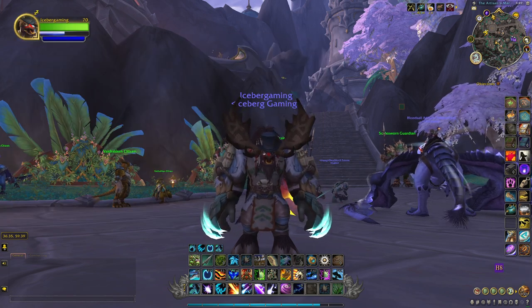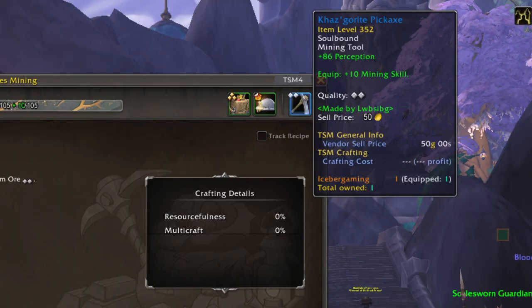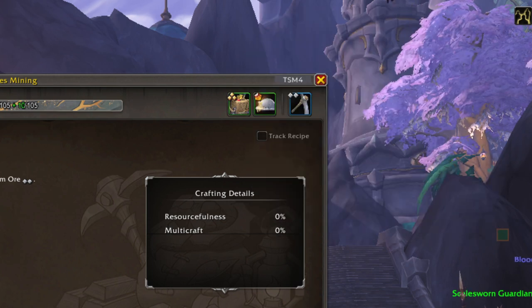There are a couple of ways you can stack Perception. First of all, we're getting it from our gear. If you can get the Kazgarite Pickaxe with a Missive of Perception on it, that's going to be your best bet, as well as the Draconium Delver's Helmet. There is also another accessory you can get, but I don't have it yet.